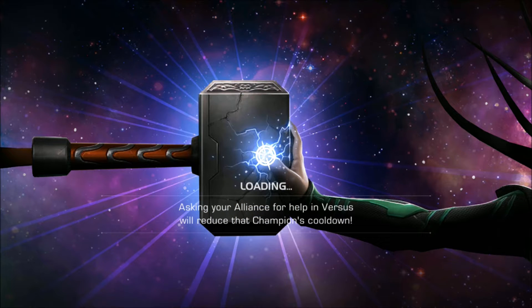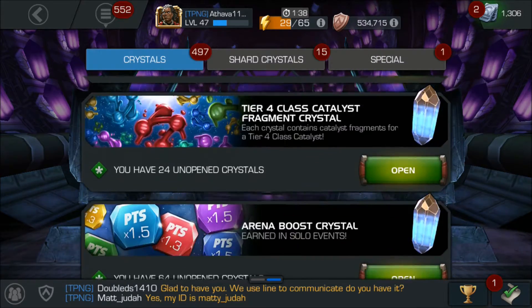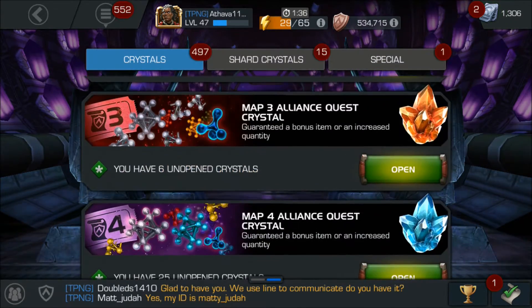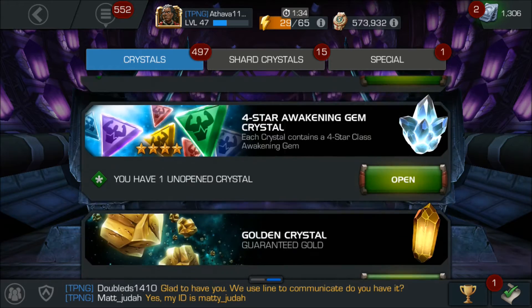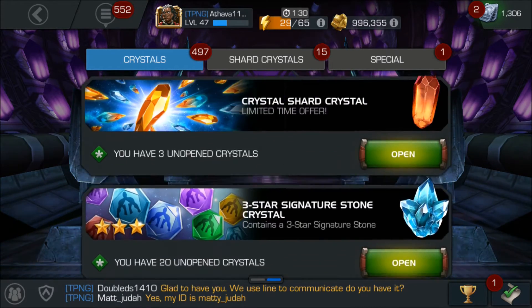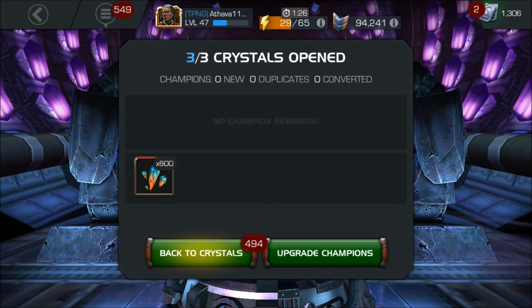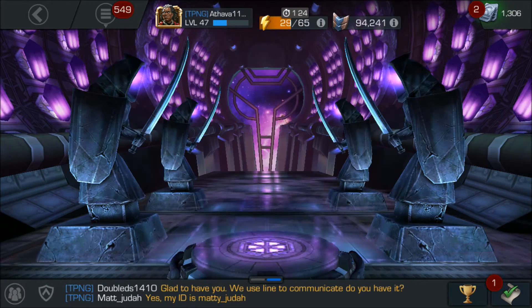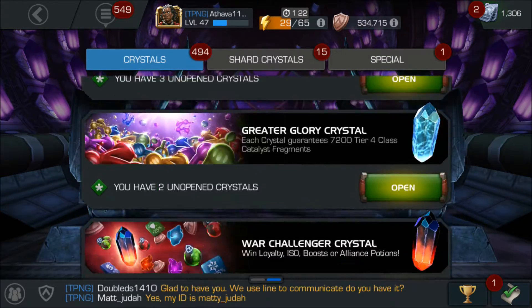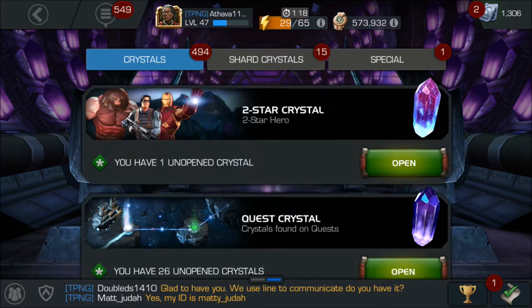Let's get straight into this opening. We'll open two premiums first, then the Tier 4 class catalyst, then the awakening gem, and last we'll open the 4-star crystal. Let's see if we have any crystals — there they are, 600 premiums.